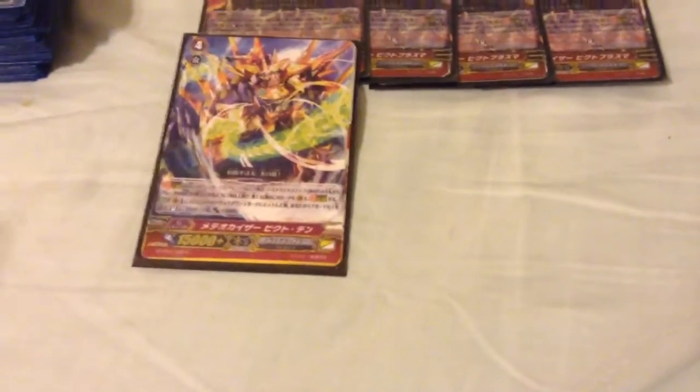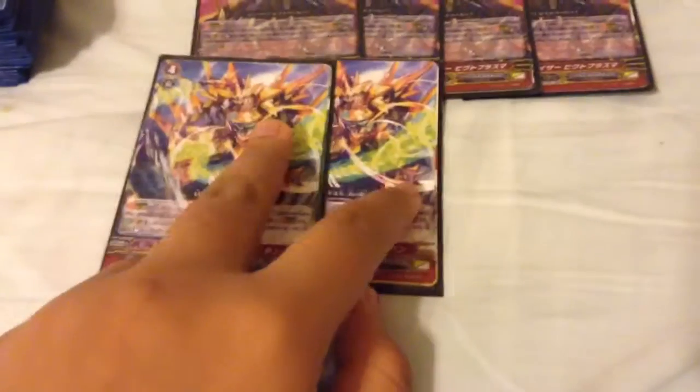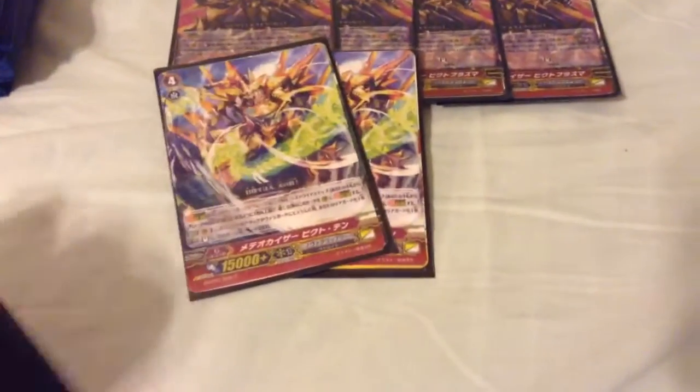Next for my other G units, I'm playing two Vic-10. He's my early to mid-game unit. I just like his art, and his effect is: when he attacks and hits a Vanguard, choose one of my Nova Rear Guards, stand it, and give it plus 5k.